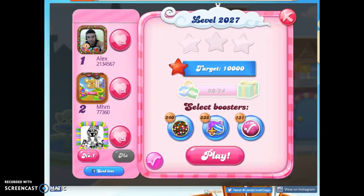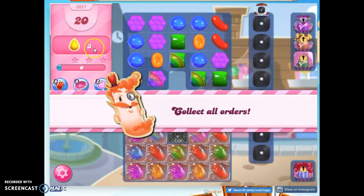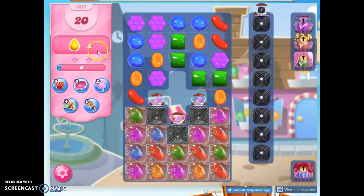Hi friends, this is Susie, your Candy Crush Guru, here to help you solve the puzzle of level 2027, where we have 20 moves to collect 3 yellow candies.